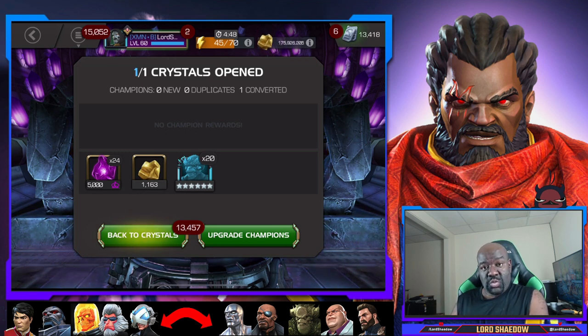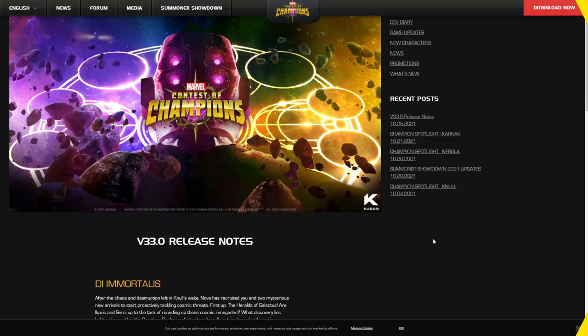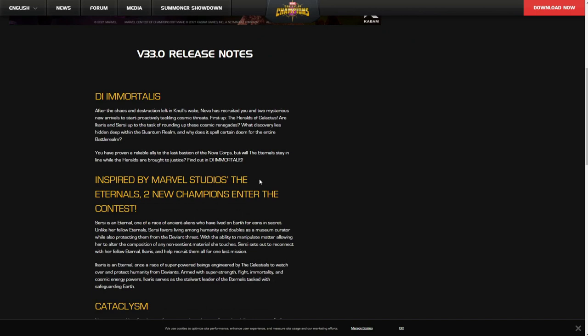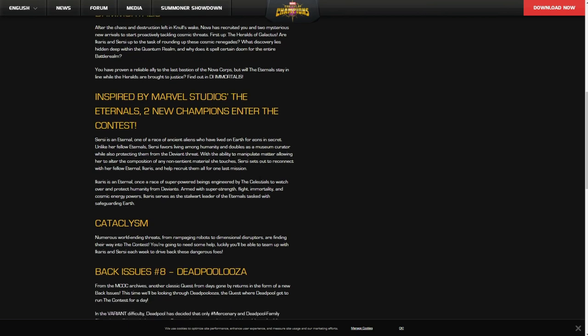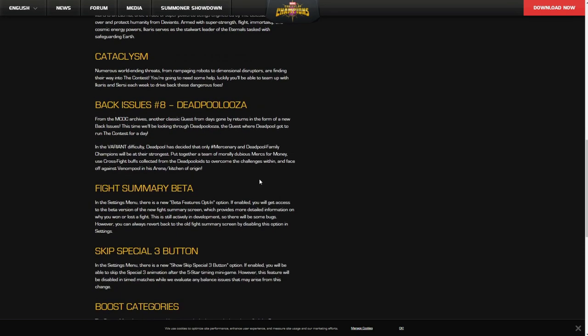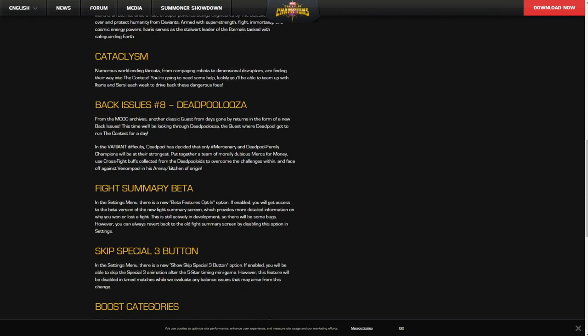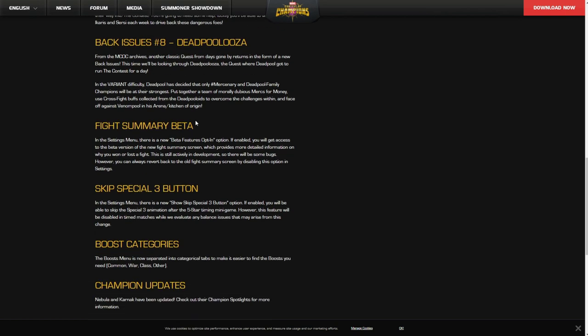I will switch over right now and we're going to look at the release notes for 33.0. Here are the release notes for 33.0. I'm not going to read all of this to you — you can find this on the forum. But of all of these, that Skip Special 3 button is probably the best quality of life improvement of any that are listed here. But first things first, we've got Back Issues number eight coming — that's variant number eight for you guys who don't know that the official name is Back Issues — but that's variant number eight, and it tells you a little bit about that one.